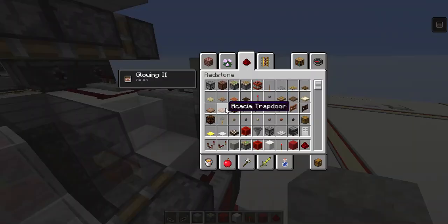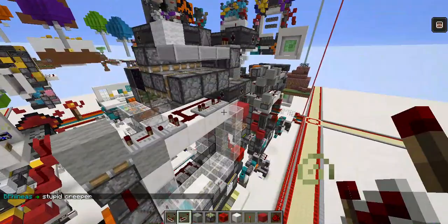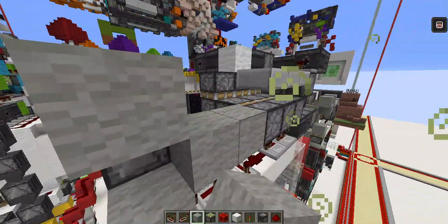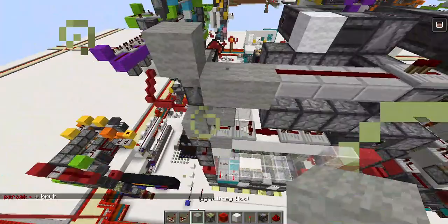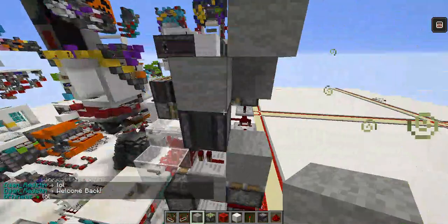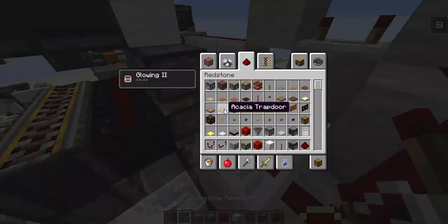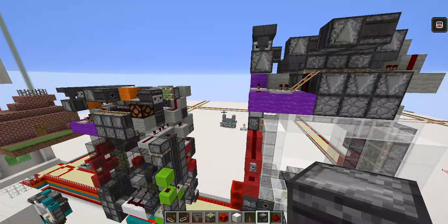From here you want a four-tick sticky piston — that's why we don't want a block because we'll power the sticky piston. Place a block on top, then place a one-tick repeater here, then an observer facing up with a dust, and make it face this way. Place a dust here and then a four-tick here for retracting the pistons. To power this, go down one here, then a one-tick going into a hopper — we're going to reuse this hopper eventually. Then place this.